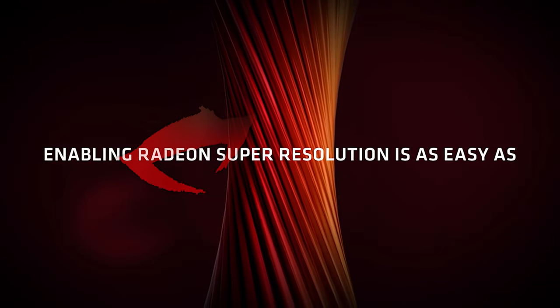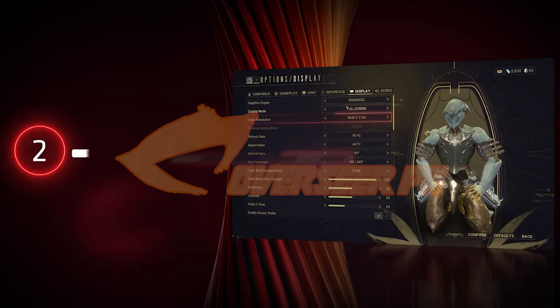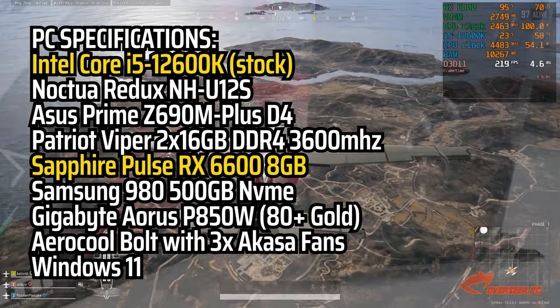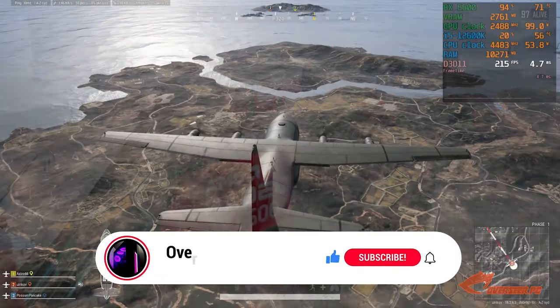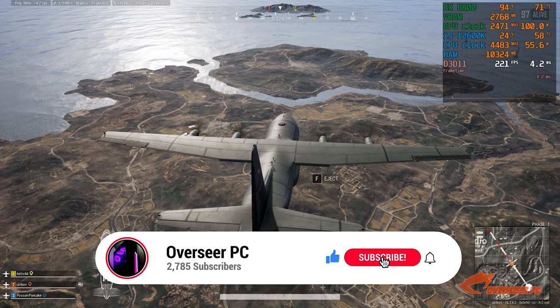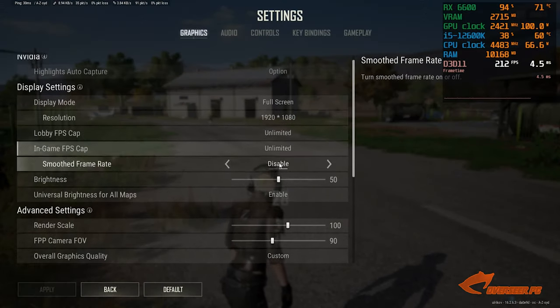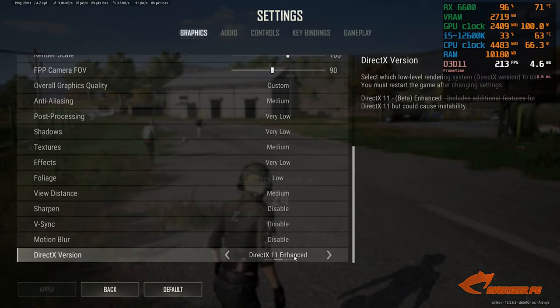We activated AMD's new upscaling technology, RSR, on our RX 6600 non-XT and ran this in PUBG and the results are amazing. On this test, we run competitive settings at the baseline 1080p, then run with RSR at 900p upscaled to 1080p, and once again 1080p upscaled to 1440p. We're going to discuss our results at the later part of the video, but first let's roll the clips.